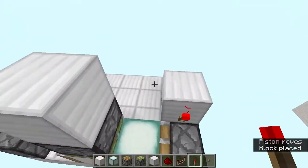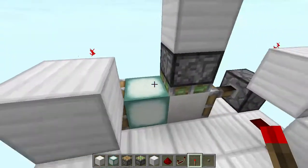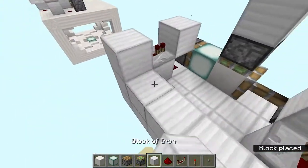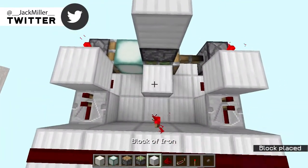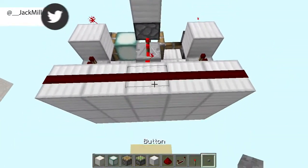Add redstone torches on both of those — make sure to add the blocks before you add the torches. Then add redstone repeaters on these and connect them up with a line of redstone dust. Add a redstone torch over there, then a block, and place a repeater set to two ticks.